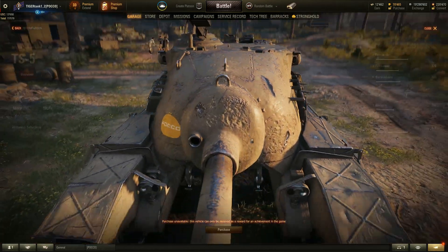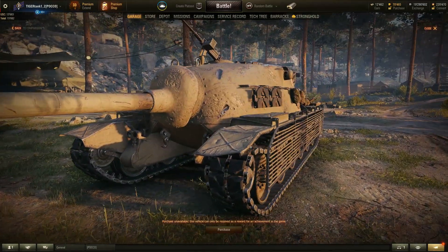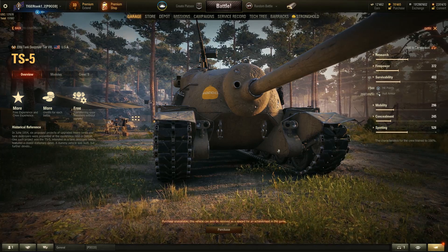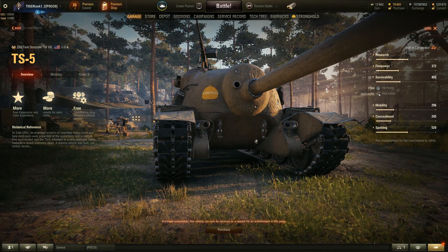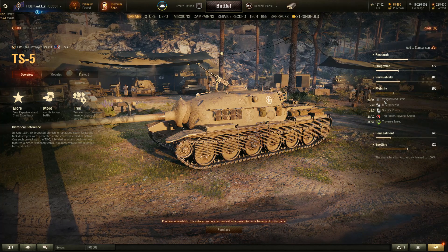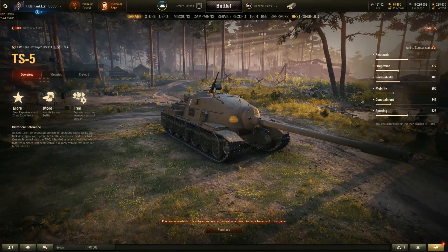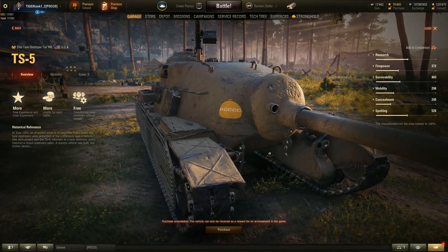Looking at the vehicle stats, it has 1,500 hit points and 260mm of protection at the front. I'm not sure what the lower plate is, but because of the angle it does look quite difficult to penetrate. I kind of miss the old T28 which had a very weak lower plate that you could pen at tier 8. The vehicle was overworked and needed a buff. It's going to be sluggish — 26 km/h top speed — but it does provide very nice frontal armor. It looks like a blend of the T28, the E3, and the T95, but with only two tracks instead of the T95's four.